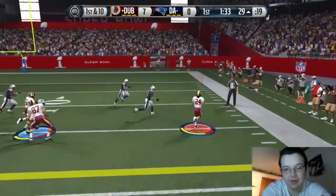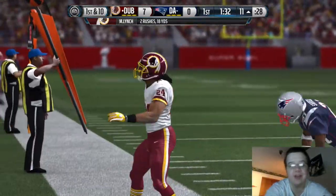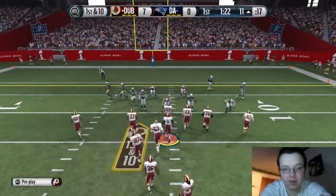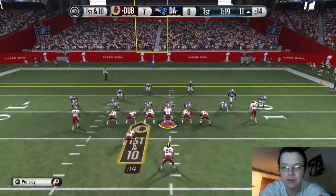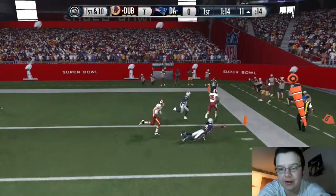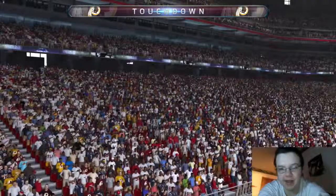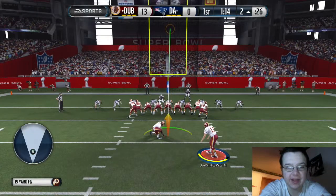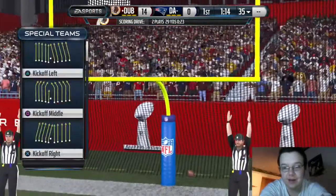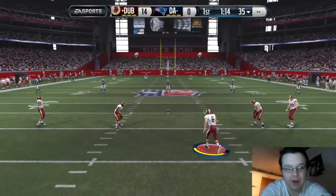Now we give the ball to Marshawn Lynch, aka Mr. Skittles, and he takes it to the outside all the way down to the 11. We come out in the same formation, I catch a pass play, and Des Bryant walks into the end zone with ease — throws up the X! We're up 14 to nothing and the first quarter isn't even over, not even three minutes in. We have a 14-0 lead and get the ball after halftime.